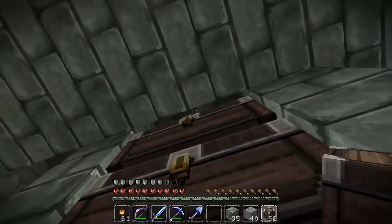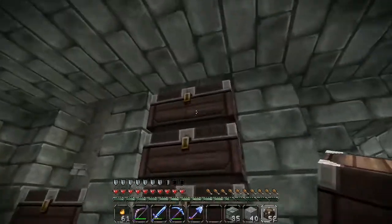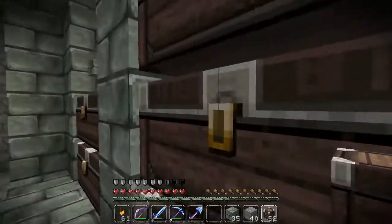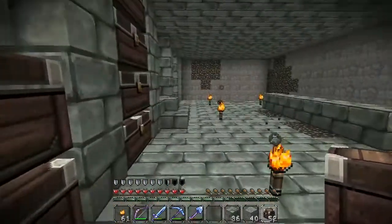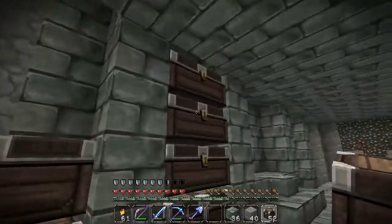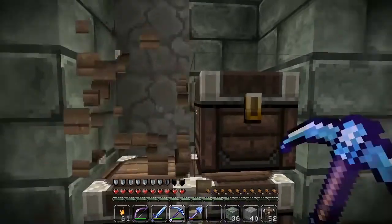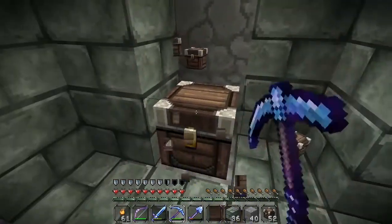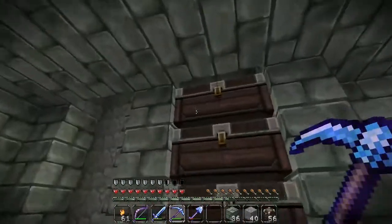Maybe you could fill that hollow bit at the top with glowstone or some kind of light — that would look quite cool. I wonder if that would work, whether the light gets blocked by the chest or if the see-through strip lets light through. But yeah, I'm thinking chests all the way to the roof because I think you're going to need to store a lot of stuff. I've already filled a chest and we've barely done anything on this map yet, so I honestly think we're going to need a lot of chests.